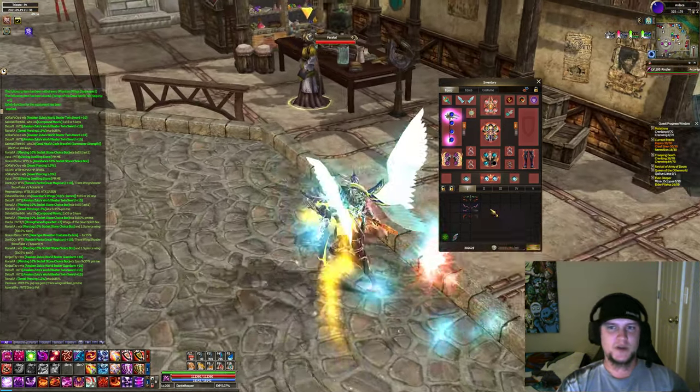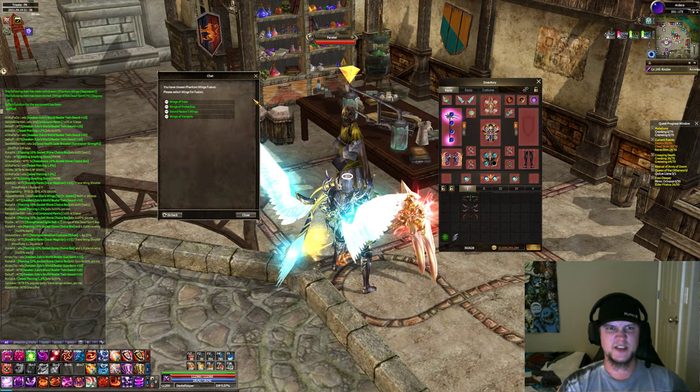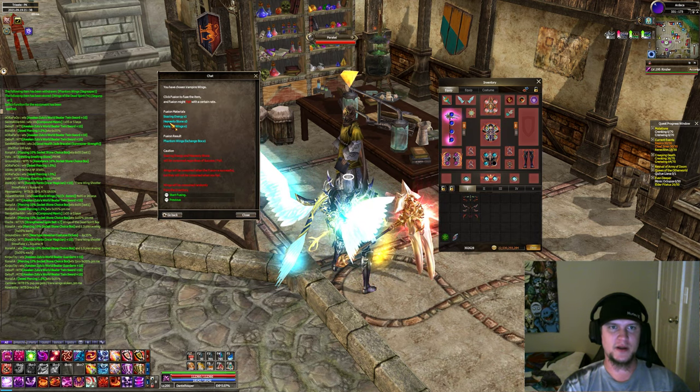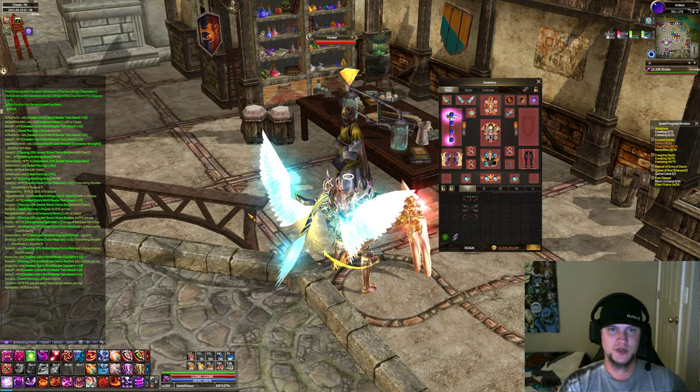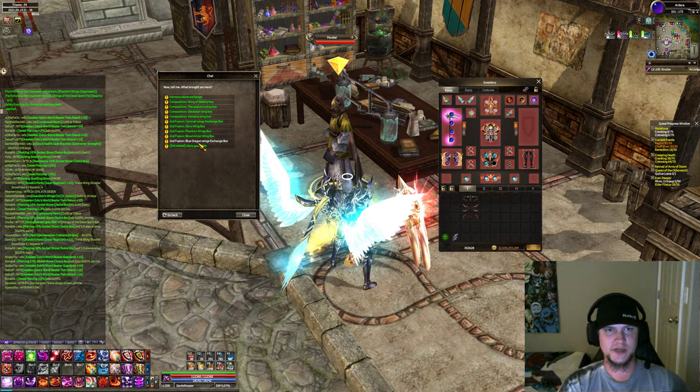So you'll need one of these pairs of wings. In my case, I have the Wings of the Vampire, one Soaring Power, and three Heavenly Stones. You hit Start Fusion — it's a very low chance that you'll succeed. I've actually failed three times.